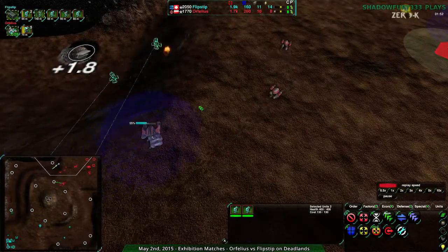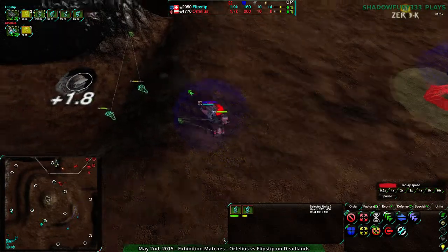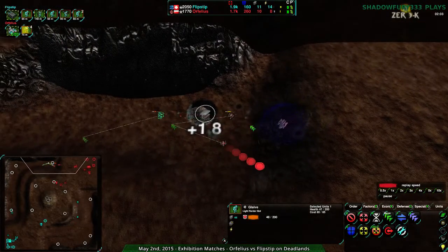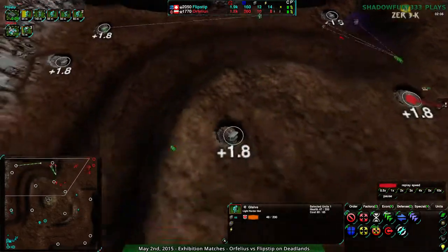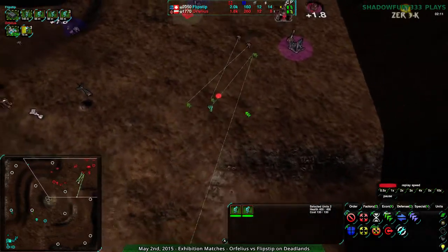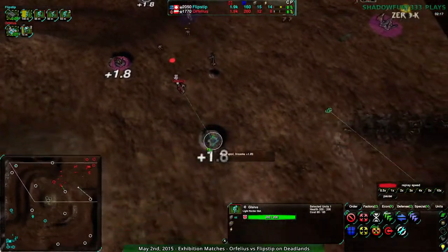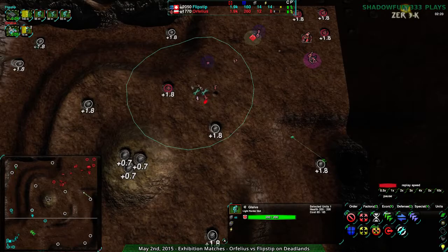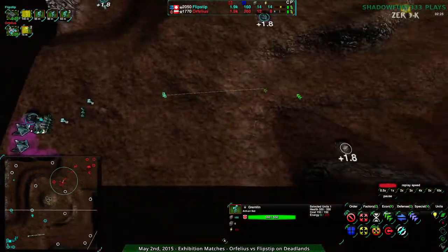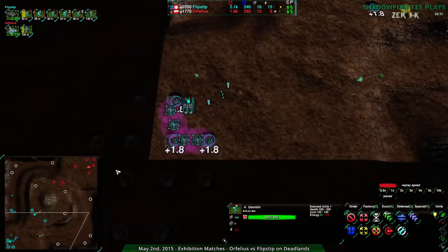That Thug might be a bit of a problem. Nice dodge — nice juke by Flipstep. That was Flipstep, not the AI. Unfortunately, despite that really nice juke, their glaive got caught. The really important thing is this second pair of glaives — unfortunately out of position from each other. One goes down for free; the other has no support, so it needs to run away. Flipstep wisely pulling that out. Flipstep looks like they're going more economic overall, taking the center quite quickly, and they have a much stronger energy economy.